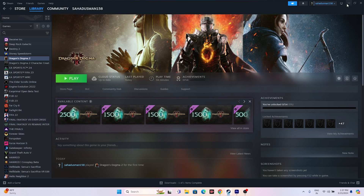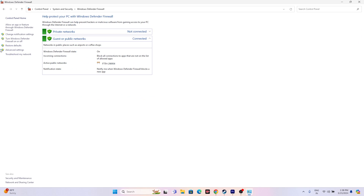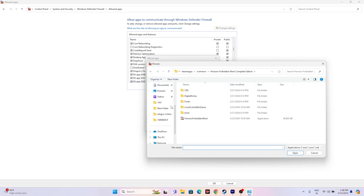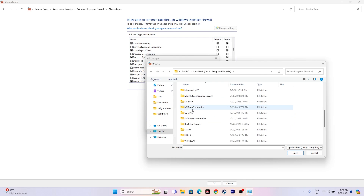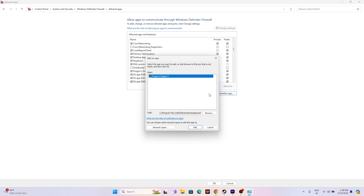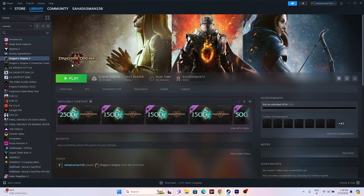Next, allow the game through Windows Security Firewall. Go to Control Panel > System and Security > Windows Defender Firewall > Allow an app or feature through Windows Defender Firewall. Scroll down to Dragon's Dogma 2 and make sure both Private and Public are checked. If the game isn't listed, click Change Settings > Allow Another App > Browse, navigate to the installation folder at Program Files (x86) > Steam > steamapps > common > Dragon's Dogma 2, select it, and click Open to add it.